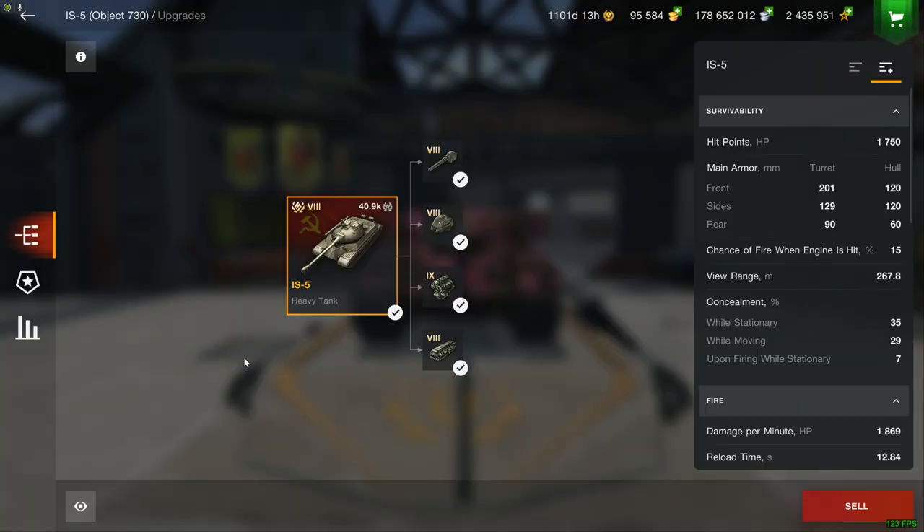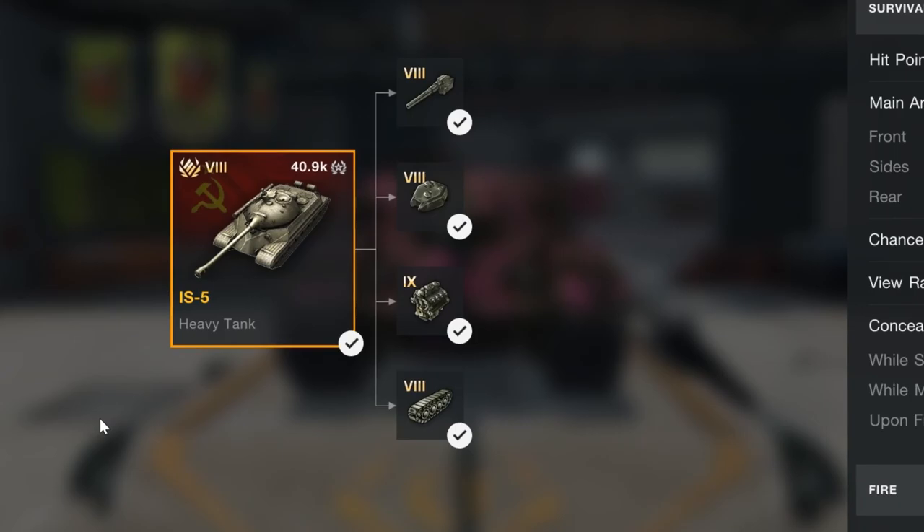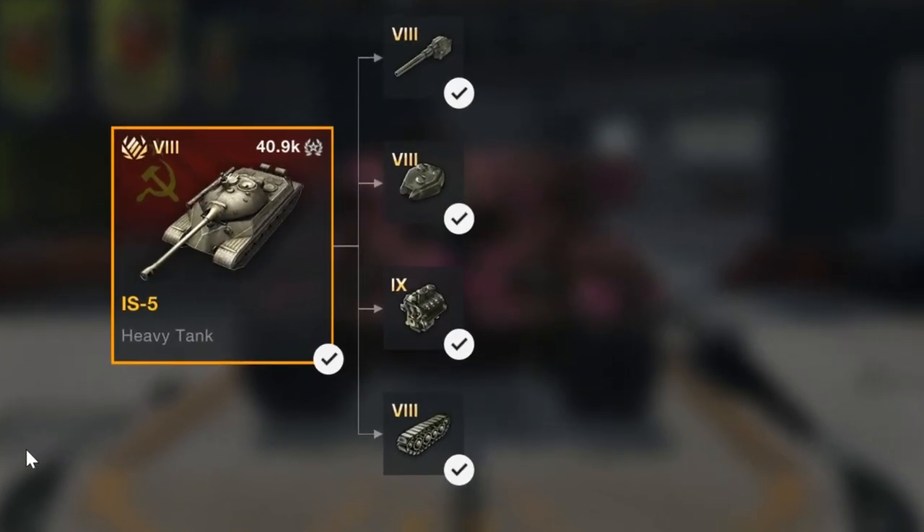Now one thing you can do with that free gold is buy the IS-5. It is only 1,500 gold, which is very cheap, and if you really need something to grind credits with, this can be a very good option.